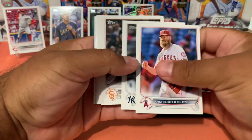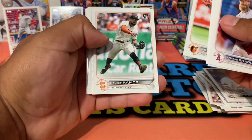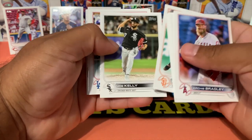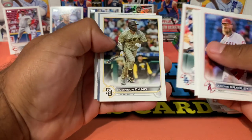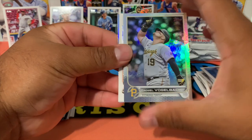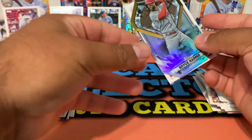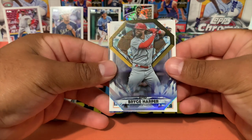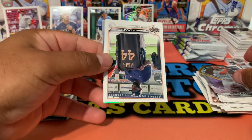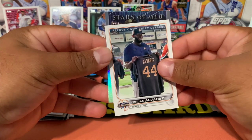Blaster boxes is where it's at — imagine just pulling an autograph! We got Helios Ramos, Joe Kelly, Jake Lamb, a rainbow foil of Daniel Vogelbach, and then we got a Bryce Harper.